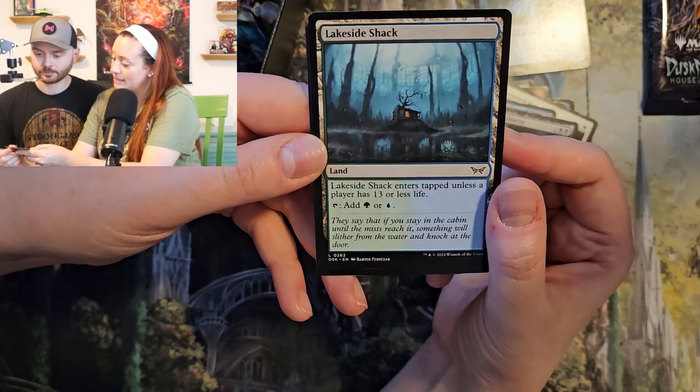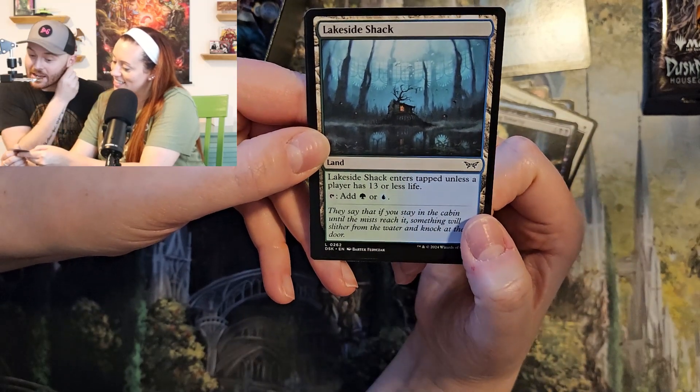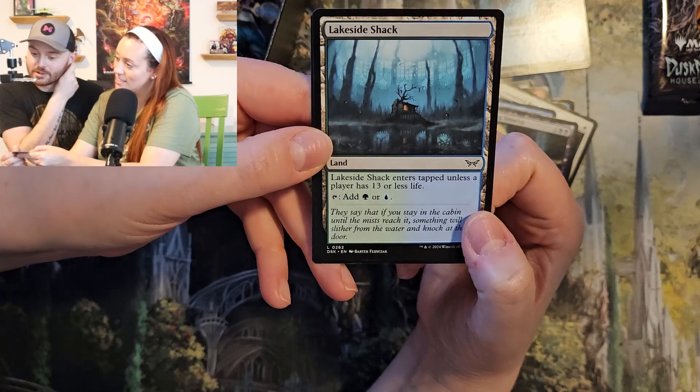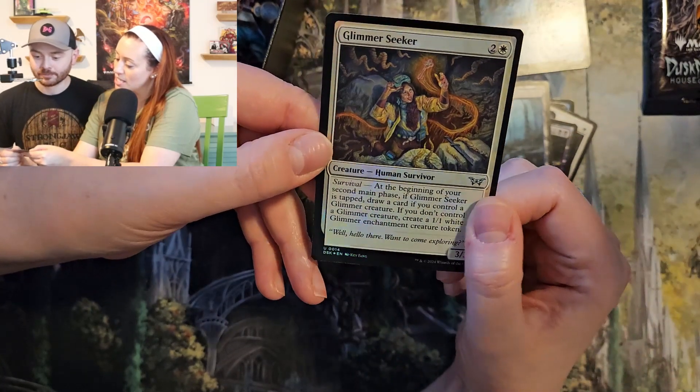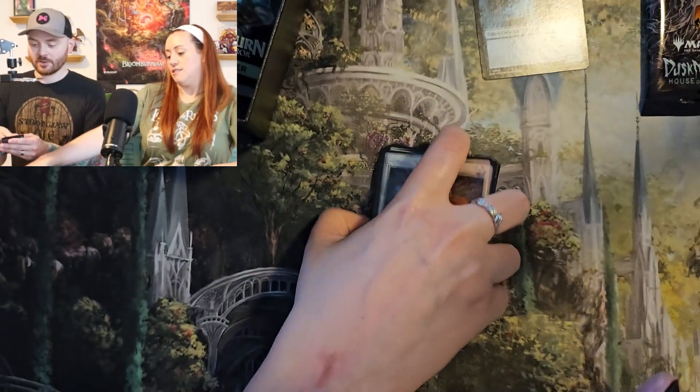Lakeside Shack — very nice. I like that. Unless that's thirteen or less. Yeah, so these are the new dual lands with this set. That's cool. That's a really good pack. And Glimmer Seeker in foil.